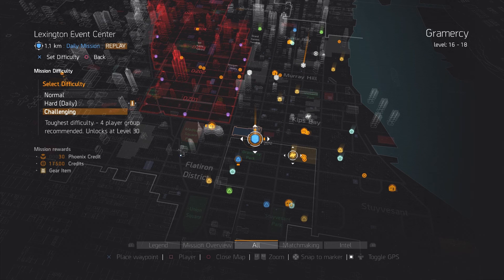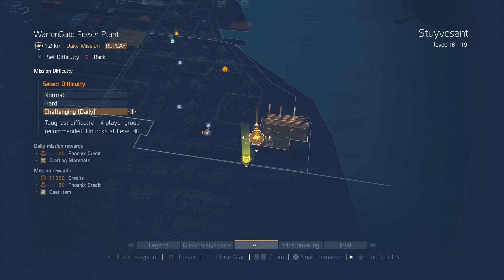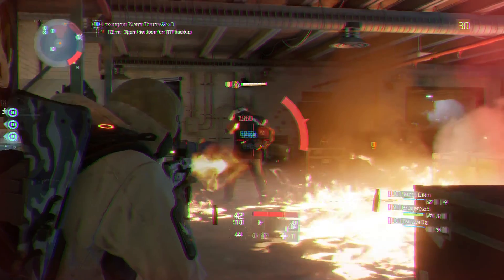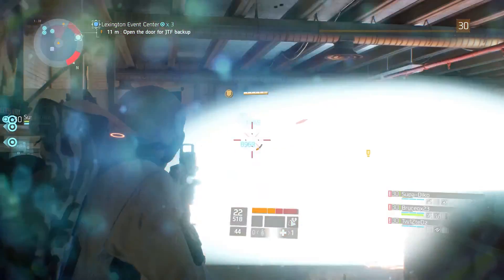Then go into your map and you'll be able to identify the daily missions because they're marked with little circles with little triangles around them. If you reset the mission and change the difficulty to challenge, you should then see the high-end rewards appear under the mission rewards heading.